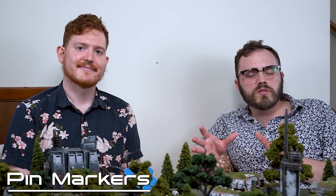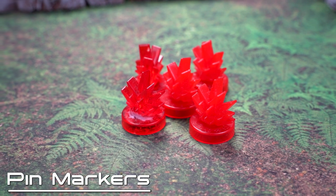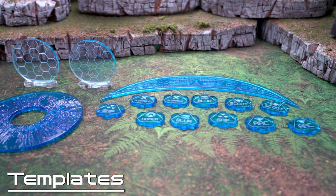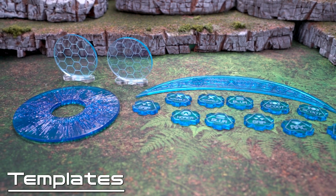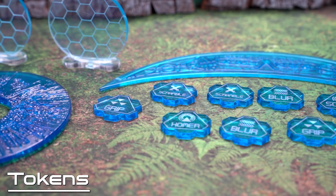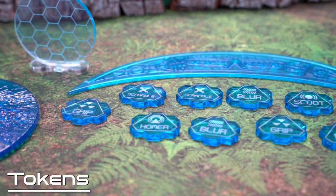Antares 2 also requires a special marker known as a pin marker, provided in plastic by Warlord or Skytrex Games, though any marker works as long as both players agree on what it represents. You'll also need specific templates: a round overhead template for explosive weapons and a crescent-shaped template for energy fields, both available from Skytrex or Warlord Games. Tokens to represent special munitions are also needed, and anything goes as long as your opponent knows what's what.